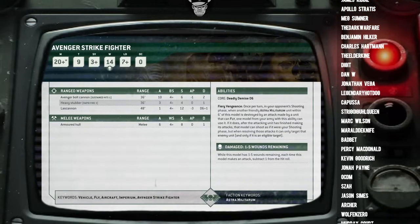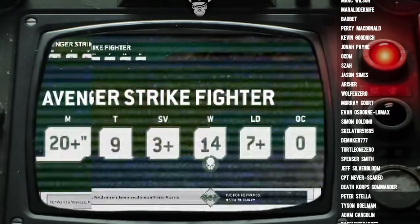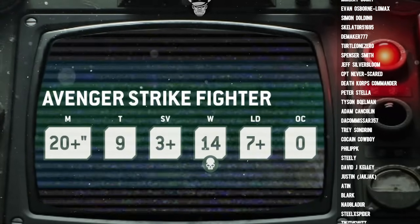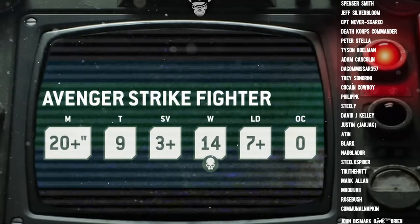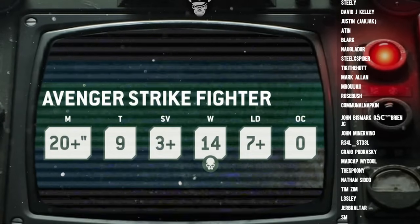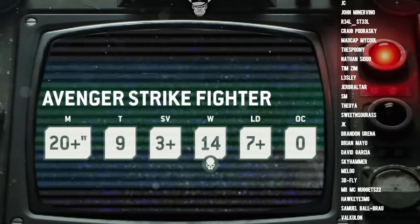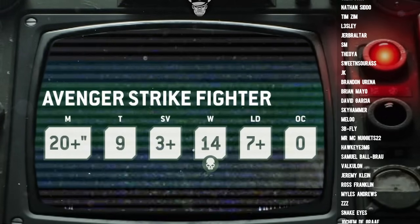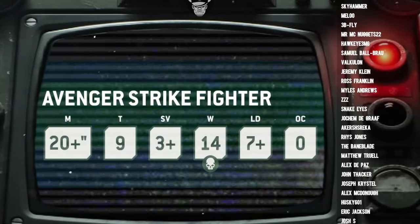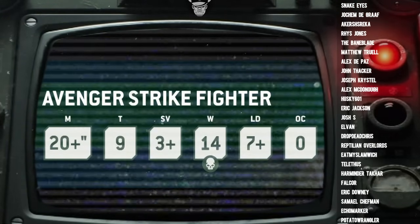But what about the crunch? Let's get into the nitty-gritty of the datasheet, starting with the stat line. Like all aircraft, the Avenger has a movement value of 20-plus inches, meaning it must move a minimum of 20 inches each turn but has no maximum. In theory, you could fly it from one end of the board to the other. Unfortunately, while the Avenger is fast, it is quite fragile for a Guard vehicle — only Toughness 9 with a 3+ save.